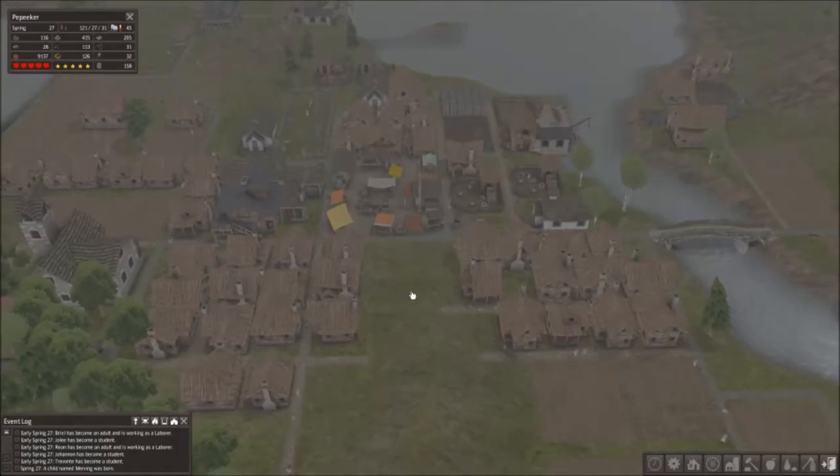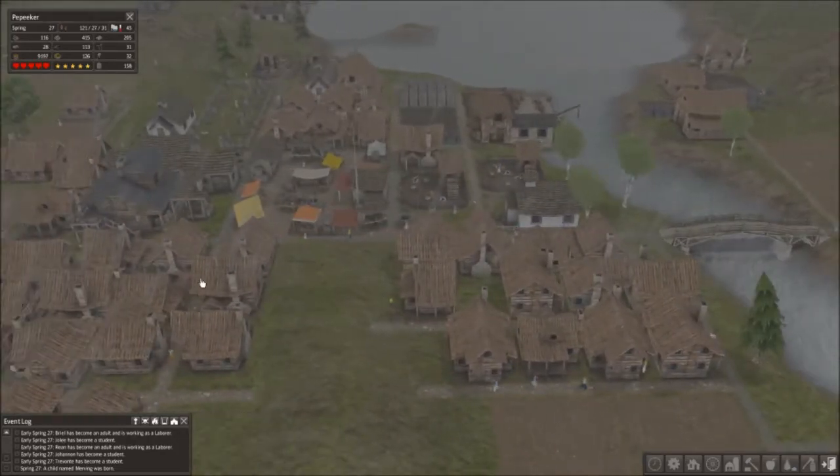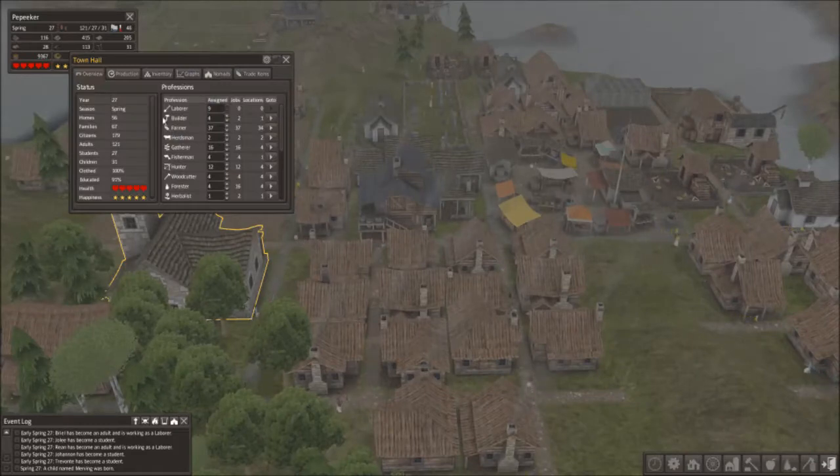Here is a place called Peeker — sort of like Peeker, but it's Peeker. And I've got, how many citizens? 179 citizens.